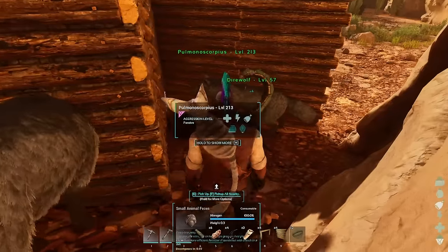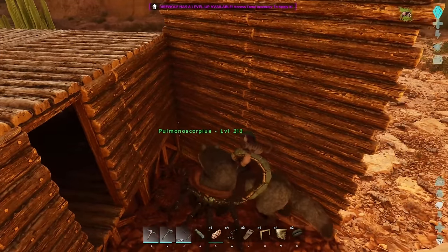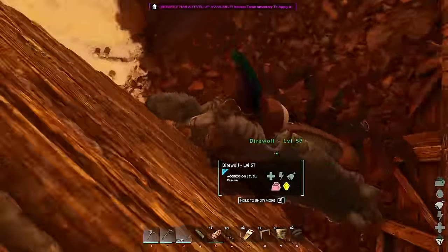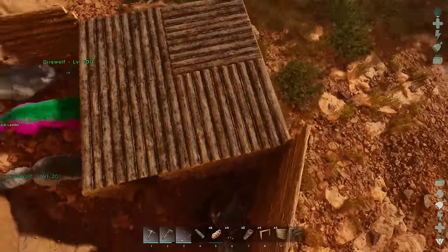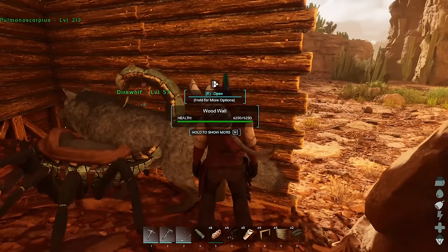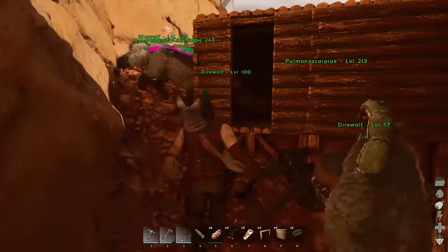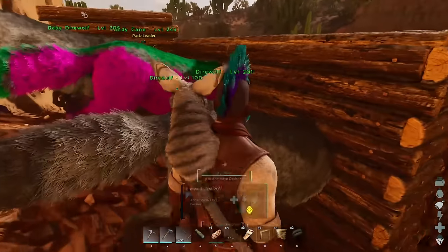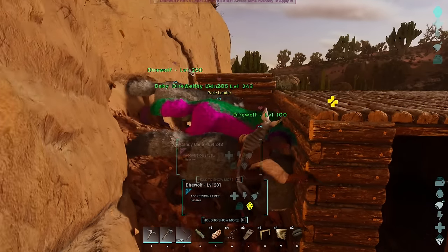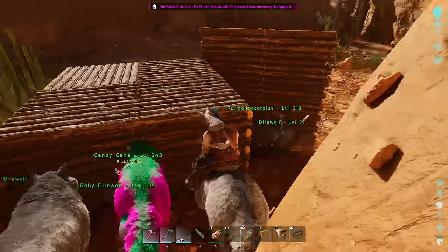We only have one scorpion so we need to guard this lady with our lives. But yeah, what are we doing today? Today we are finally going to our base location. It's technically illegal for me to be building where I was - I'm not allowed to be there. But I did breed some wolves, so that's why we have a whole bunch of wolves. We're going to use some of them to run out and hopefully make it to our base location.